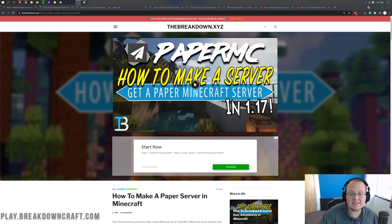On top of that, you can add plugins to a Paper server. We actually have a video at the end of this video, or in the link in the description below, that shows you how to add plugins to your server if you want to do that. But before you can, you will need a Paper server.